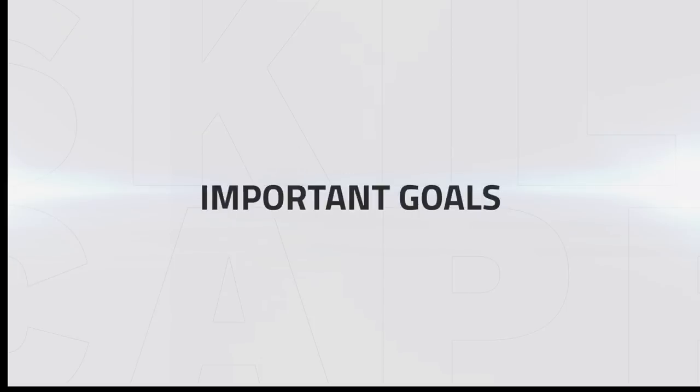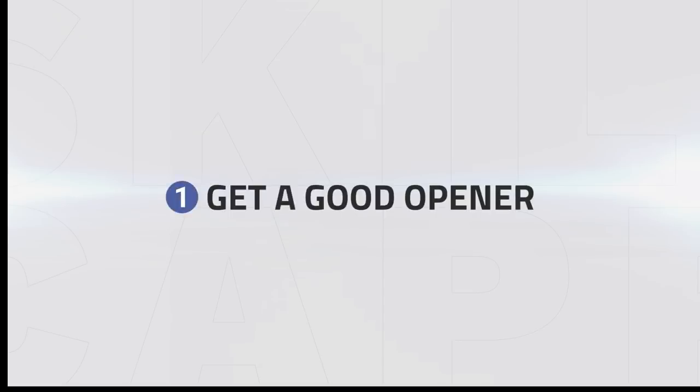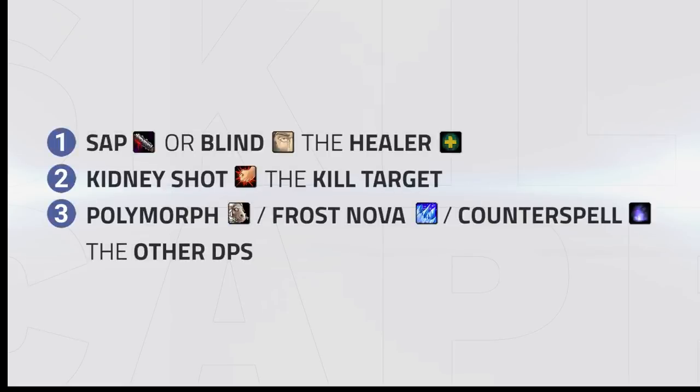In this section we'll be taking a look at the most important goals you need to accomplish as Armpala in order to win games. One of your biggest goals is to get a good opener. Forcing a trinket or even multiple cooldowns from a target in the opener will put your team ahead instantly and allow you to stay aggressive for the majority of the game. The standard opener will be a sap or blind on one target — usually the enemy healer — and a kidney shot on the kill target, with either a polymorph, root, or interrupt on the off target, creating a 1v3 scenario to force multiple cooldowns.